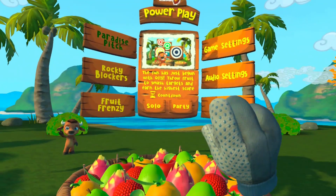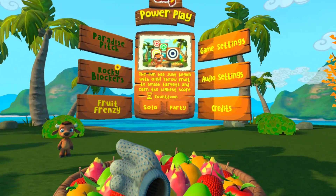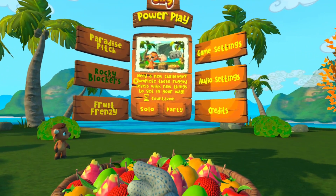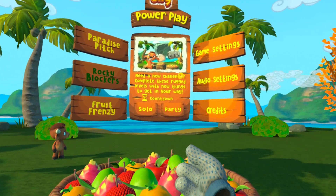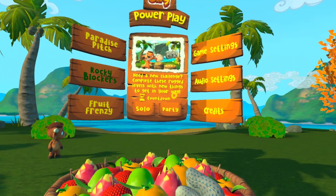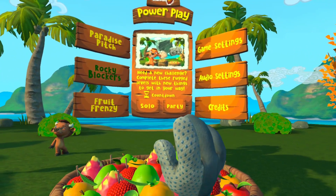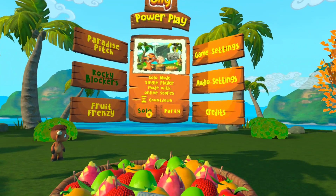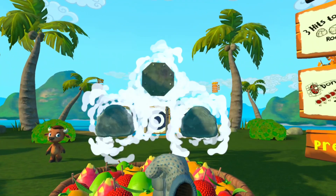Hi everyone and welcome to OLLI Power Play. Today's video will be a walkthrough of Rocky Blockers. Just like in Paradise Pitch, the goal of these levels is to hit as many targets as you can before time runs out. But there's one catch — now you have to deal with all the new blockers in your way. Let's go over the ways you can tackle hitting those targets.